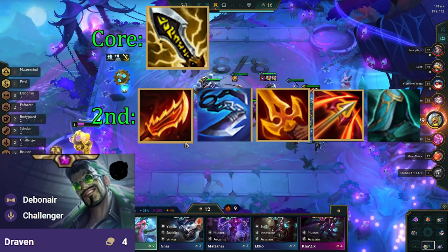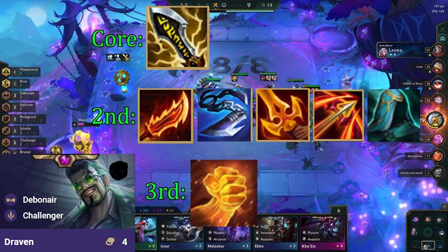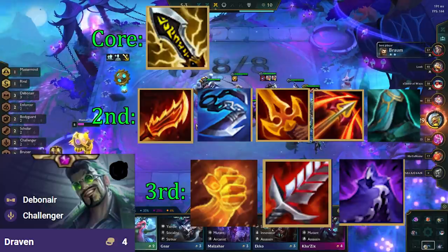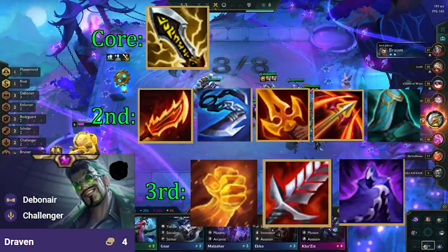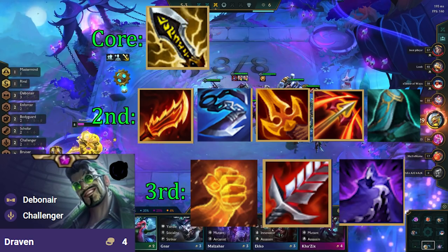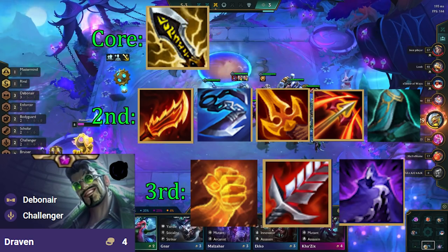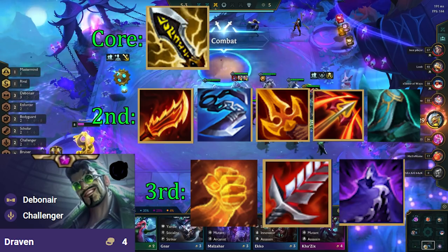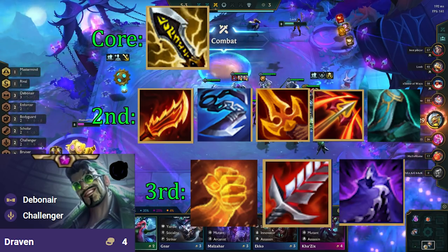The third item wants to be a healing or defensive item — this can be Hojin, BT, or Edge of Night. Hojin is what I prefer as it gives more damage while also providing some healing. As long as you're fairly attentive with your positioning, it's enough for Draven to heal back up from his splash damage. BT is great as it allows you to heal every single fight, and Edge of Night is great in lobbies that are very assassin heavy.